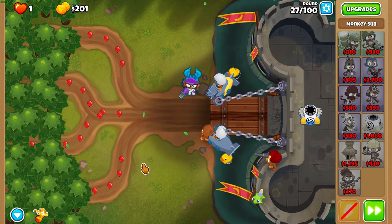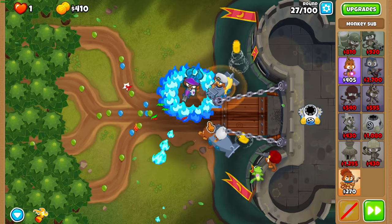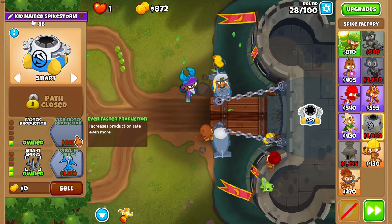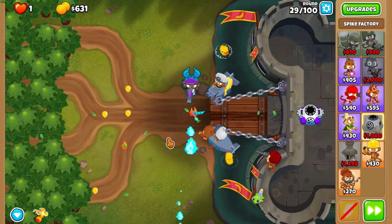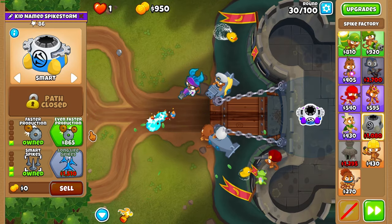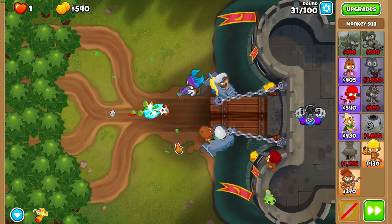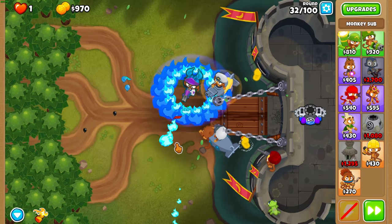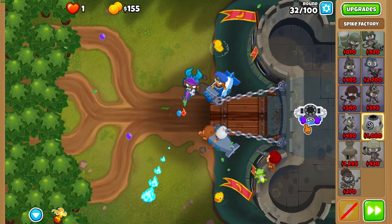Then get airburst on that top sub — this is one of the best upgrades in the game, very strong in the early game. After you get airburst, upgrade your spike factory to a 0-1-2 for faster production, then even faster production during round 30. Then get triple guns on that top sub during round 32.